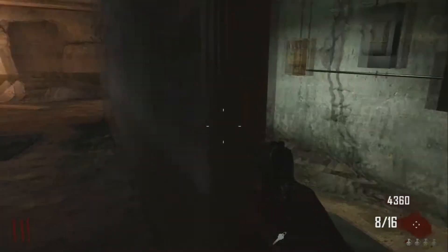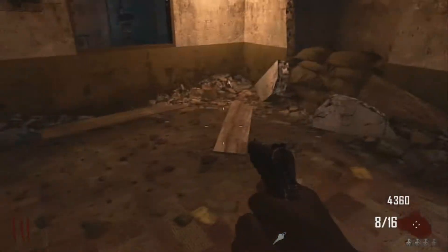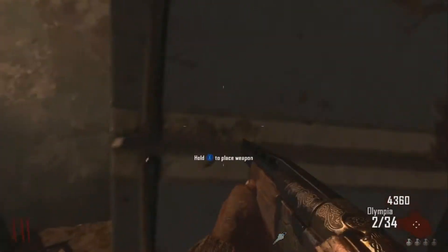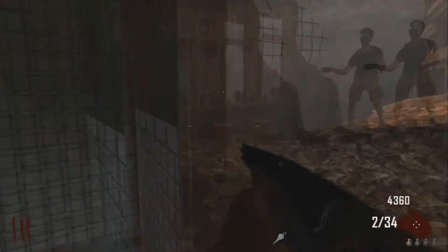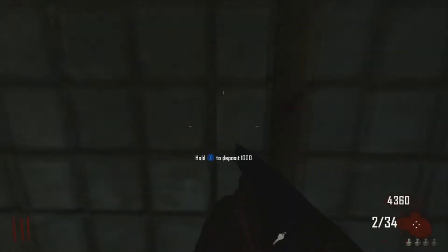Anyway, another update they brought in, especially in Die Rise, is a new fridge storage — like a weapon storage facility — like they do in Transit. When you go into Farm and go into the fridge, you can store your weapon for use in another game. They put this system in Die Rise as well.